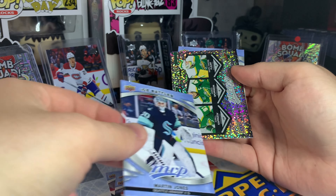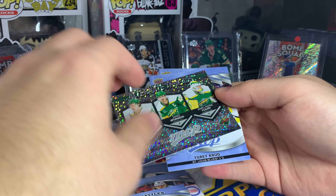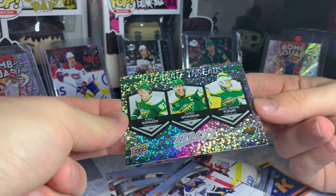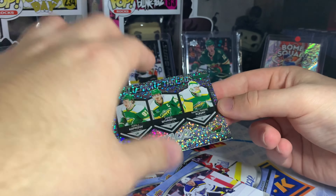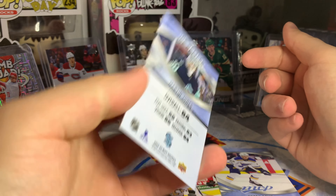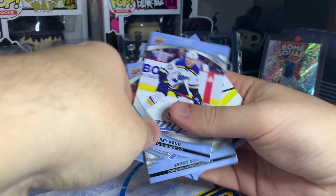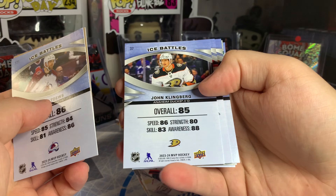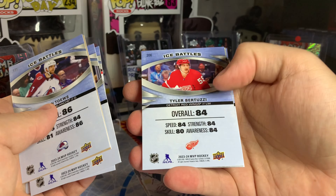We've got some shiny coming up — Marc-André Fleury, Jared Spurgeon, Kirill Kaprizov — alternate threads. I believe it's not rare; the pack said one in four. Nice-looking foily insert with three players on it. Then Martin Jones, just signed with the Leafs — they have him at 84 overall, I think that's a little high, I'd put him around 79-80. Devon Toews at 86 seems accurate; Klingberg at 85 seems a bit high, I'd say 83-84.